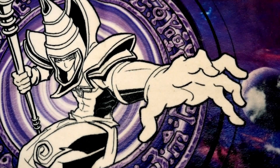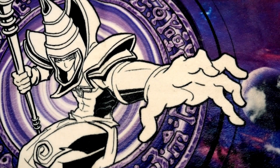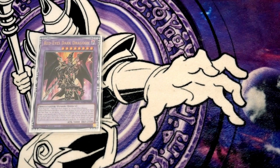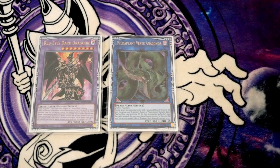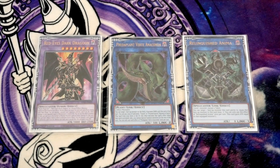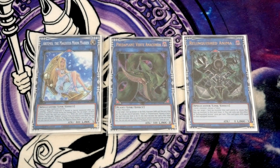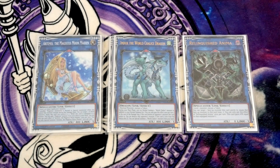That's it for the main deck profile. Moving on to the extra deck — the extra deck shouldn't really take much explaining. Red-Eyes Dark Dragoon, standard. To get into Dragoon you play Predaplant Verte Anaconda. For your lower links, you've got Relinquished Anima, which is just for those times when you want to link off Souls. You've also got Artemis for when you make Selene — Selene brings back Rod, you turn Rod into Artemis, and you can go into Avramax or Accesscode Talker. Underclock Taker is better than Link Spider — turn your Dark Magician into this, it gives you a Wind in the graveyard for Accesscode, and it also gives you a Dragon type as well.